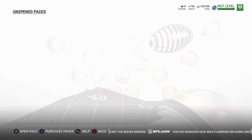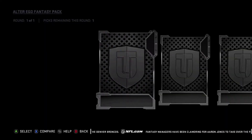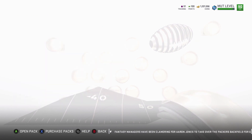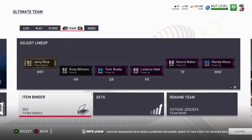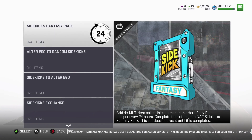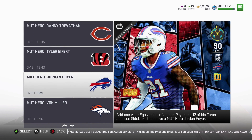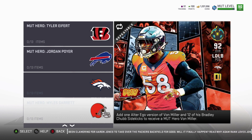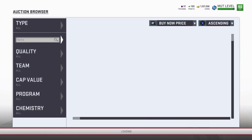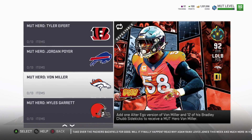This is Alter Ego. Who do I want? Let's go look through them real quick and see who I want. I know I want Eric Berry — I know for sure I want Eric Berry. We got Trevathan, Eifert, Jordan Poyer. Maybe Vaughn. Let me see how much his Alter Ego goes for. 75. Okay, so I might go for Vaughn.